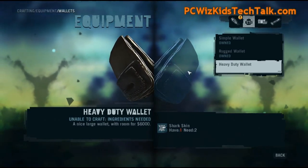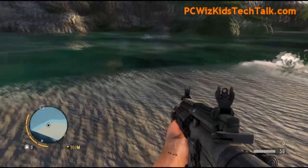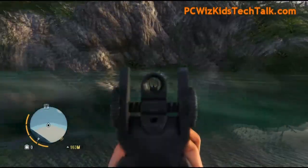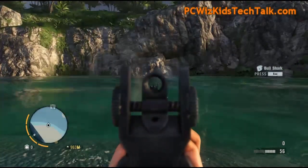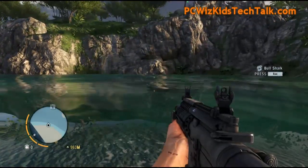Obviously, shark skin is not readily available. You have to go to specific parts of the map where there's shark. In this case, I'm not gonna go hand-in-hand with the shark — I'll just shoot it from far away and then dive down and take its skin.